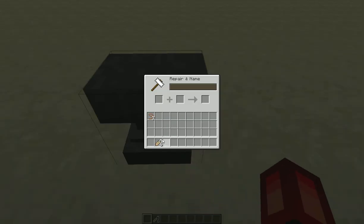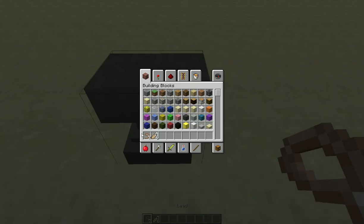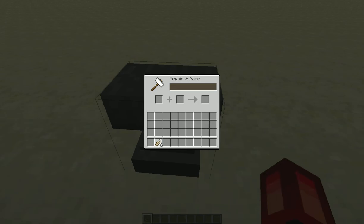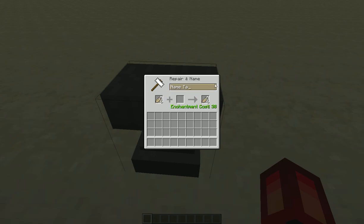What you're going to do is go to an anvil and then take however many name tags of animals you want to be upside down, put them in here and then rename it Dinner Bone.